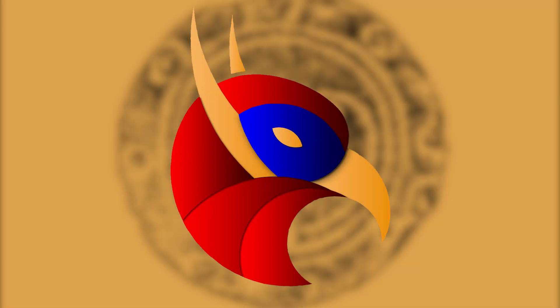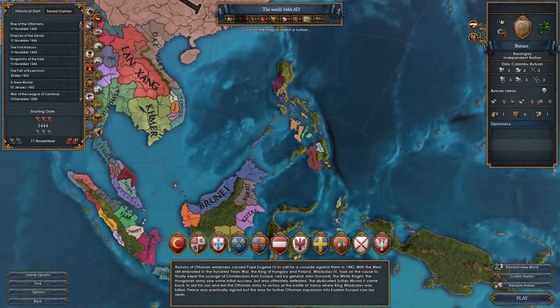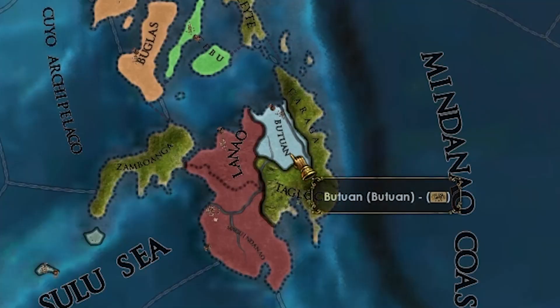Internal conflicts — the third disaster to start ticking after peasants' war and plutocratic coup. Hi everyone and welcome to today's video where we're going to be continuing the A to Z challenge, the challenge where we play every nation in EU4 in 1444 with unique national ideas in alphabetical order. This week, ladies and gentlemen, we're back with the nation of Butuan.